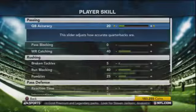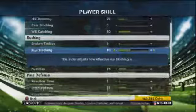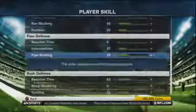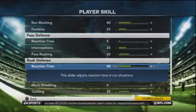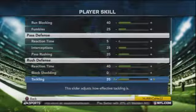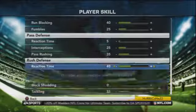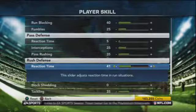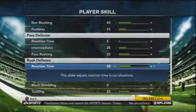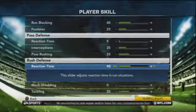Now we'll check out the player skill sliders. We've got 20-0-40 for passing, and here's the rest of them. Remember, you have to keep each category in check: run defense reaction time plus block shedding plus tackling equals 75. It has to be 75 or less for it to be on All Madden. If I bump it to 41, it becomes an All Pro slider set — that one little change alters the entire set completely. Keep that in mind if you plan on tweaking these sliders.